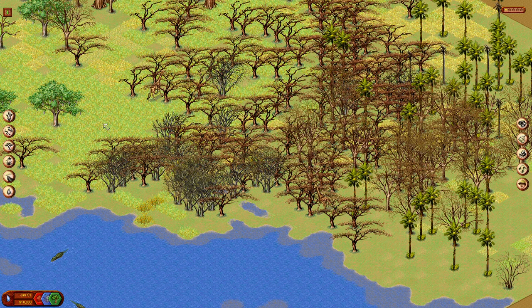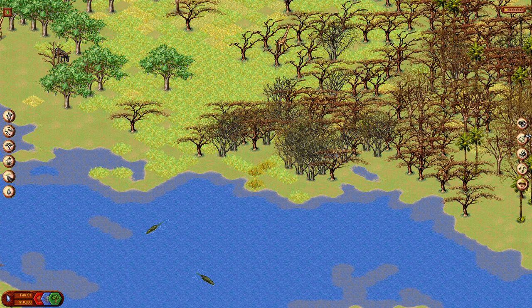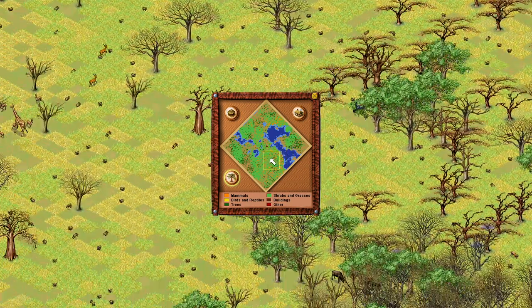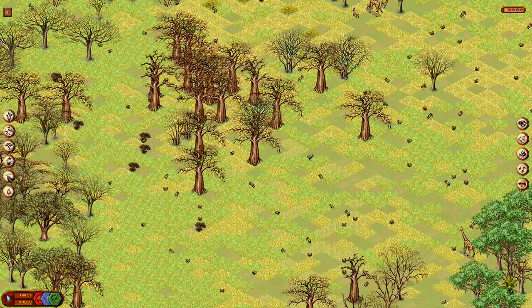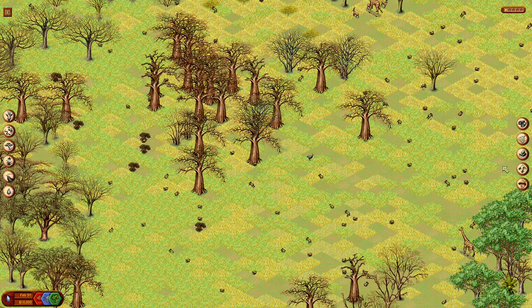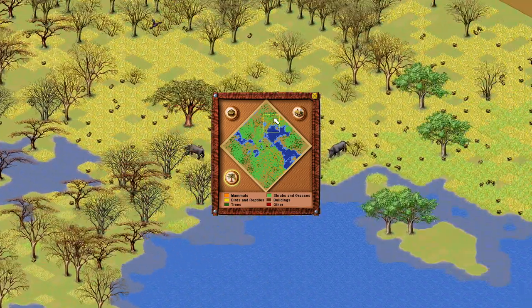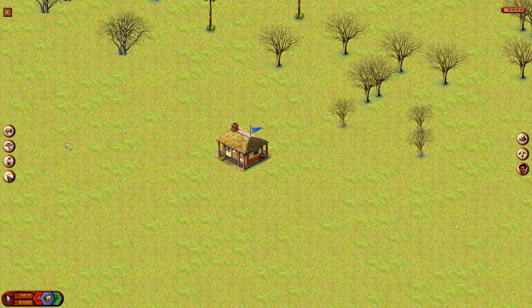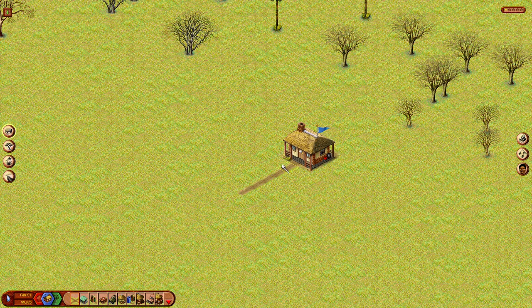I've just paused the simulation. We have very little money — only $10,000. If we have a look around, there are hares everywhere. Looking at the census, the savannah hares — we've got 714 of them. That is way too much for this ecosystem; it won't be able to survive for long with that level of grazing. We don't have a camp at all, so let's quickly set up a very basic one. Just the bare necessities — we'll put in two tents.